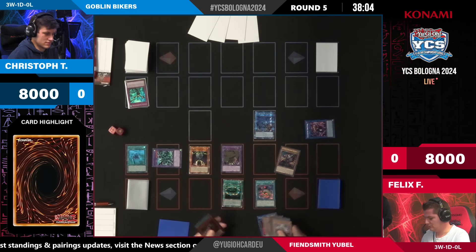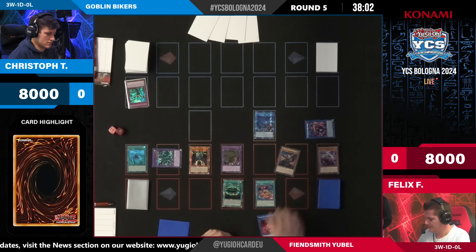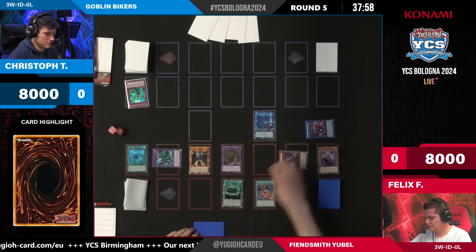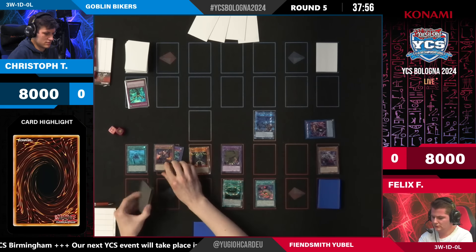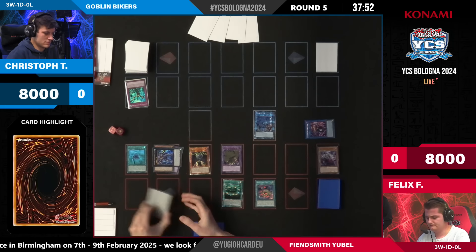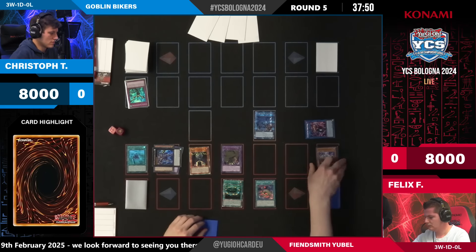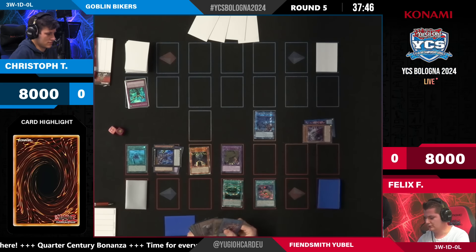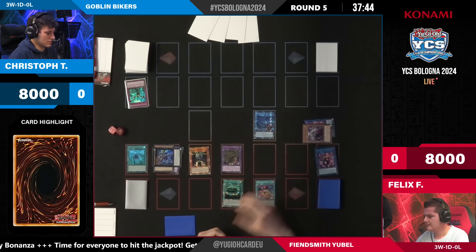It's kind of tough to say — they're both really good. I think we'll definitely have both of them with decent success this weekend. If anything, Mermail is a bit more resilient to hand traps because you actually need two hand traps to stop the effect of Neptabyss; other than that you can still play on and establish a pretty impressive field.